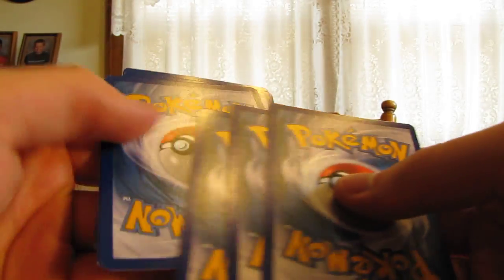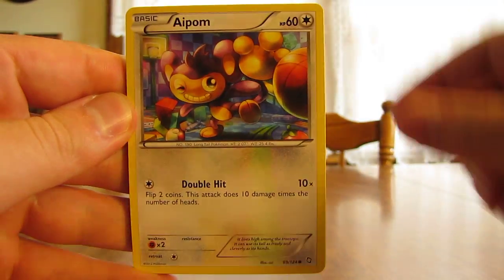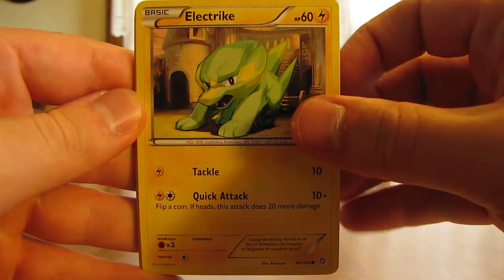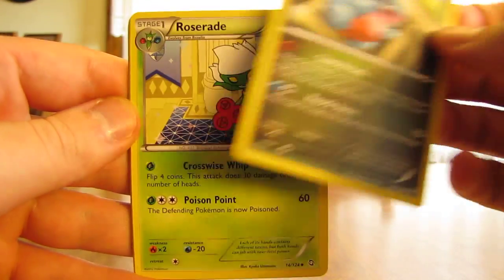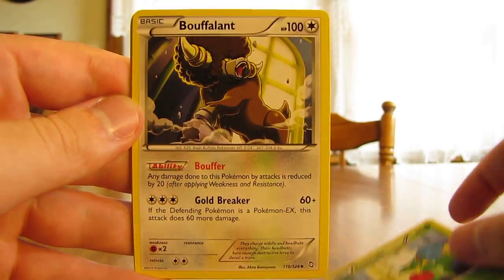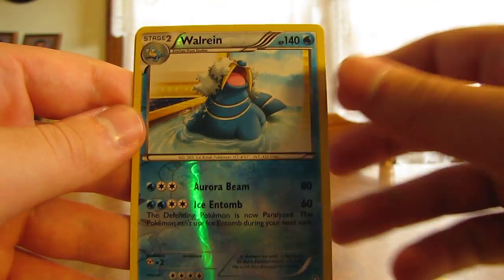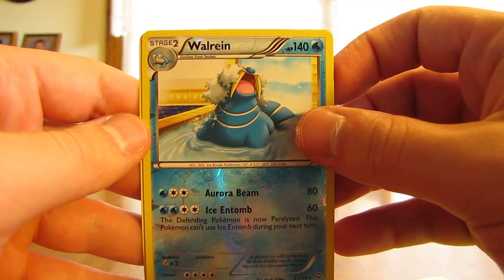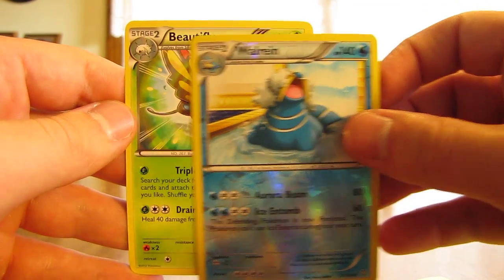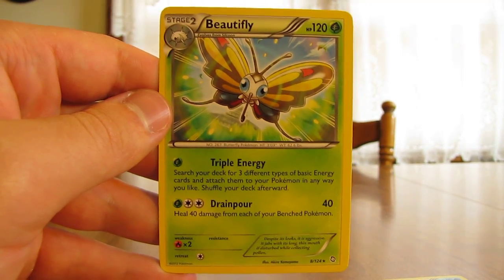Set the code card aside here. So we have Yanma, Apon, Electrike, Stunky, Gible, Roserade, Bouffalant, Maractus, Walrein. Is that another rare? Yes it is — a rare reverse holo. And then the actual rare in the pack: Beautifly. So out of two packs here I had four rares. Very excellent pulls.